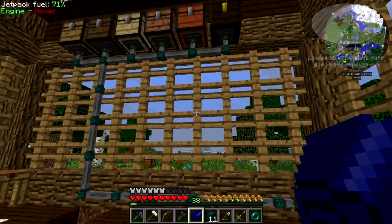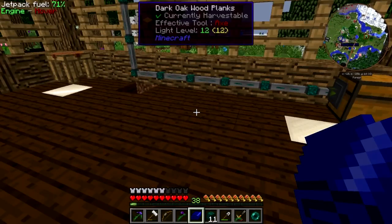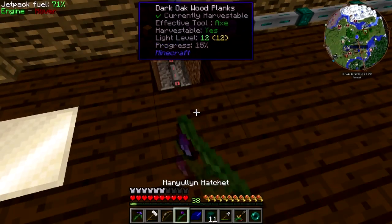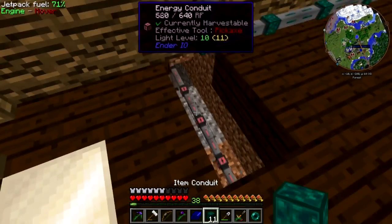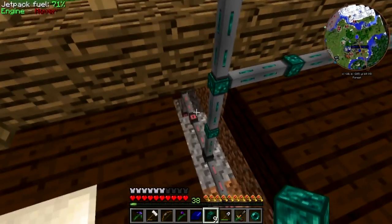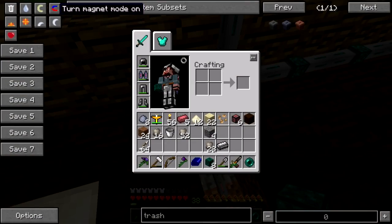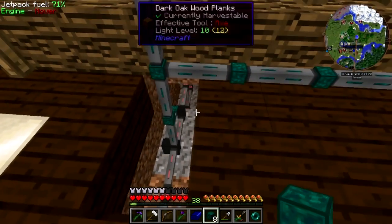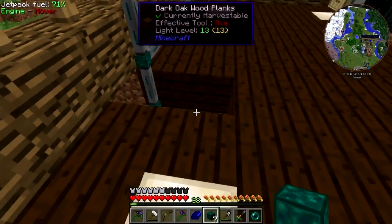Hey folks, welcome back to Natural or Not Natural Magic — I almost said it wrong again — hermit crab mod sauce to survival on Beefnopolis Gaming. I'm Alex Beef. One cool thing about the EnderIO conduits is you can put multiple of them in a space; they can coexist peacefully, which is pretty awesome.